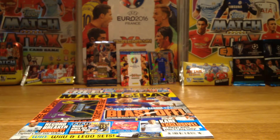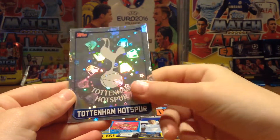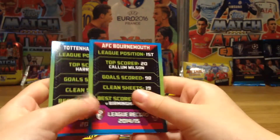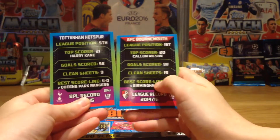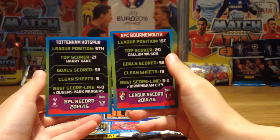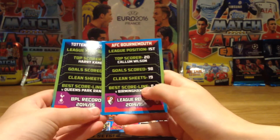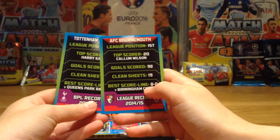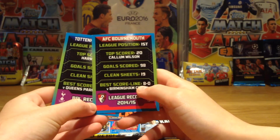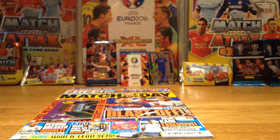These are the two club badges I've got — Bournemouth's badge and of course the mighty Tottenham Hotspur. And these are the info cards on the back from last season: what they did, goal line score, clean sheets, goals scored, top scorers, and league positions of course. That's really nice.